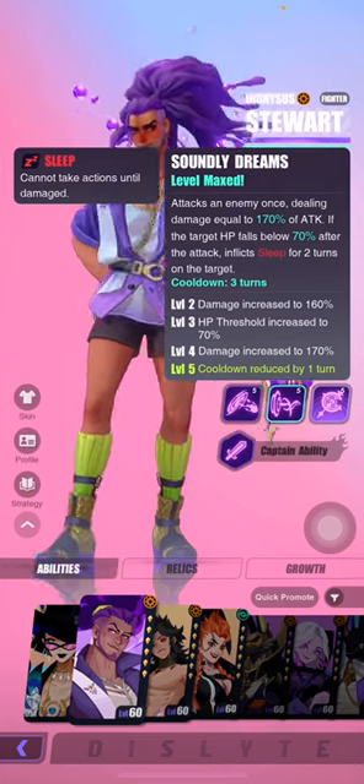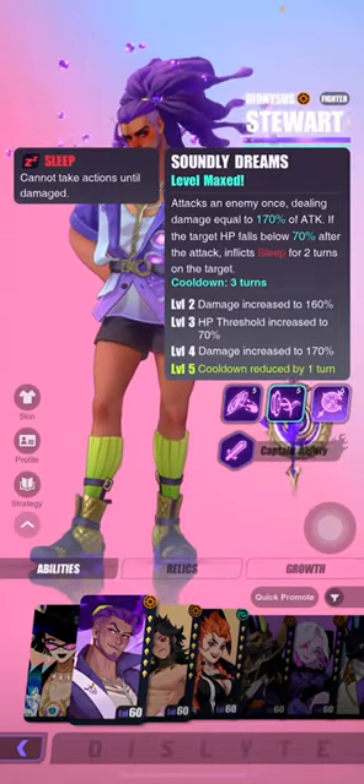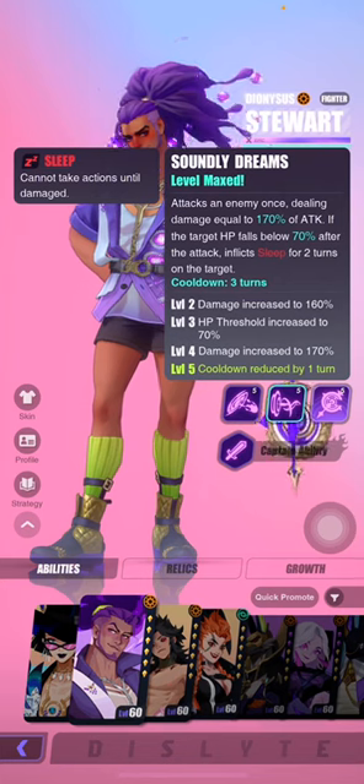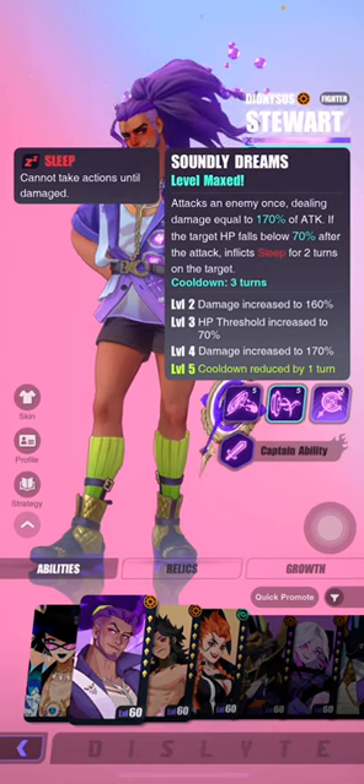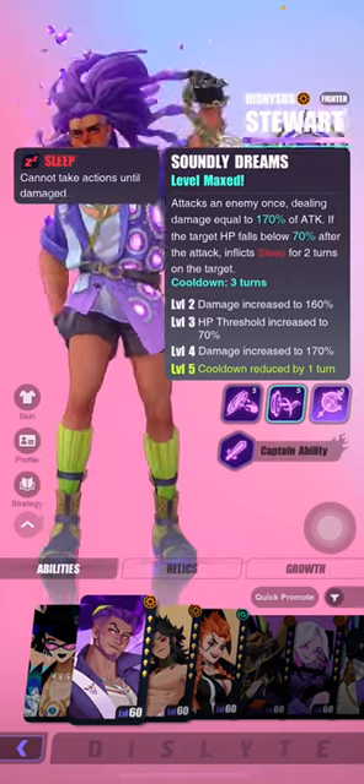His S2 is called Soundly Dreams. It attacks an enemy once, dealing damage equal to 170% of attack. If the target's HP falls below 70% after the attack, he actually inflicts sleep on the target for two turns. As you can see, he's a character that very heavily relies on the ability to inflict sleep on the target.